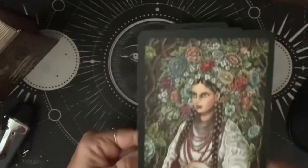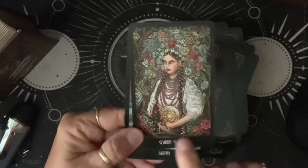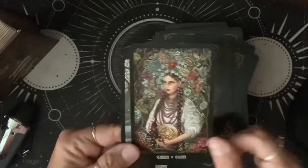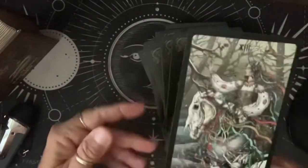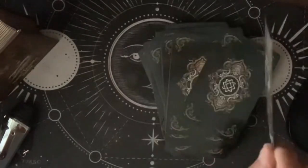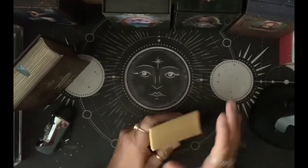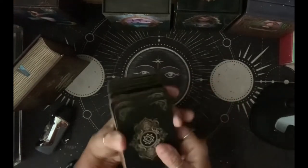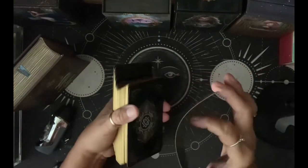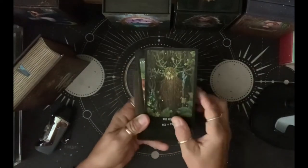Queen of Coins — that is a beautiful Queen of Coins; you would know that was the Queen of Coins even without seeing the title. And the Death card — is that beautiful? I'm like, this is a beautiful, beautiful deck. We have this thin card stock — it's not the rose petal — but hey, I'm good with it. It is a beautiful deck.